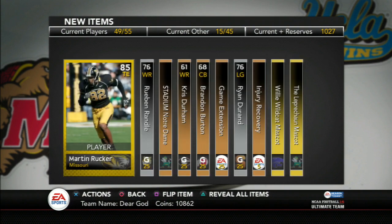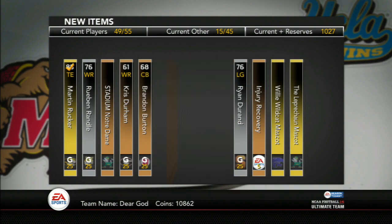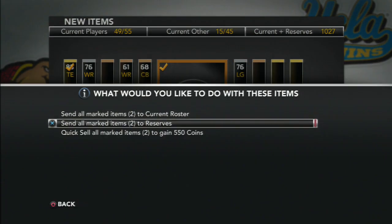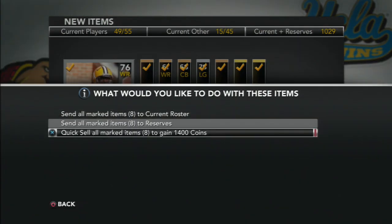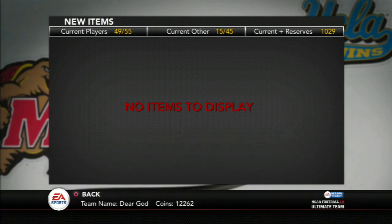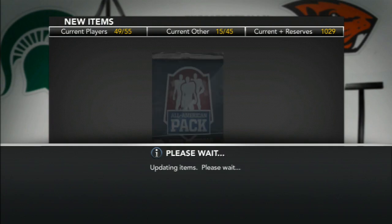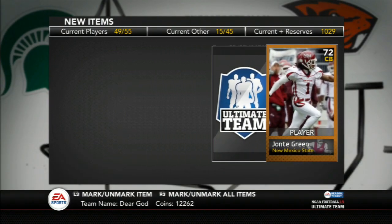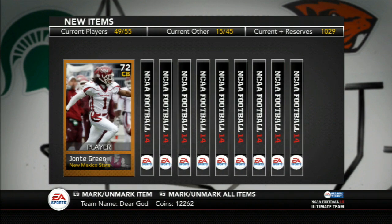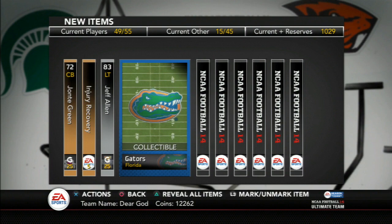Martin Rucker right there — basic 85 overall tight end. It sucks that the All-American packs, you only really get one good card and the rest aren't really worth it. Maybe in the future for collections. But my reserves are filled to the brim right now, and I need to only hold what I absolutely need. So I'm discarding some bronze, some silvers and stuff like that.